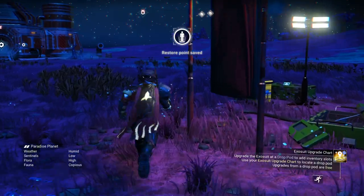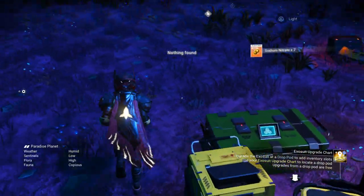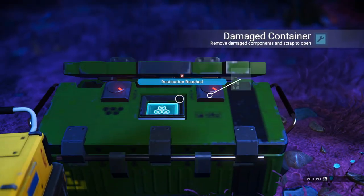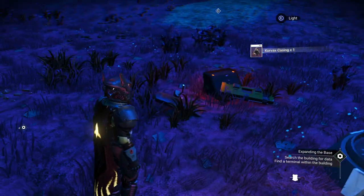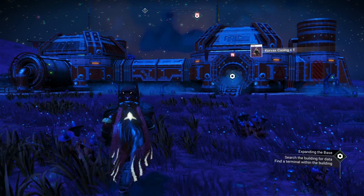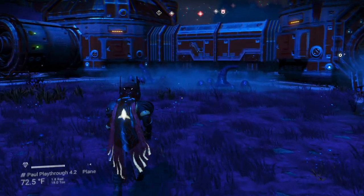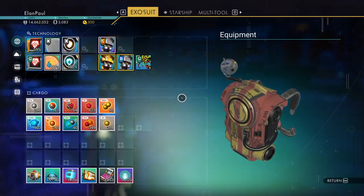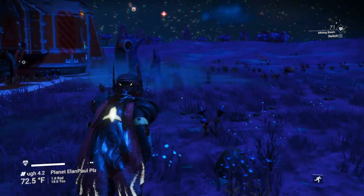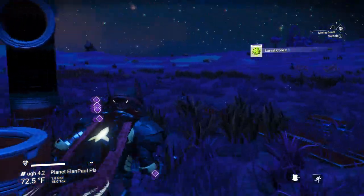While we're here, take advantage of finding new products. Nothing found in that one. We've got sodium nitrate in the other. Maybe we'll get ourselves a microprocessor — Korvax casing, that'll work. This is our abandoned structure. One thing you're going to notice about these abandoned structures — they've got these eggs around them. I'm going to go ahead and avail myself of those eggs. We will get attacked, but it is what it is. Biological horror time, let's go.